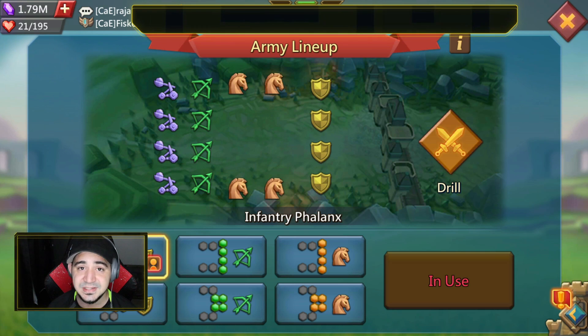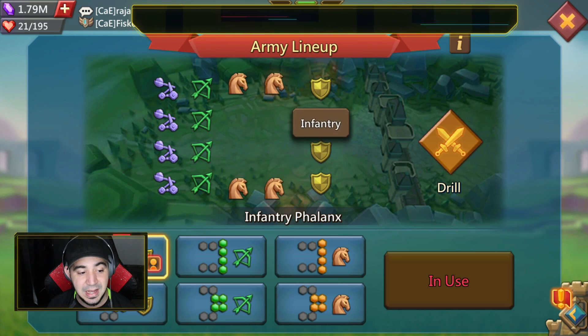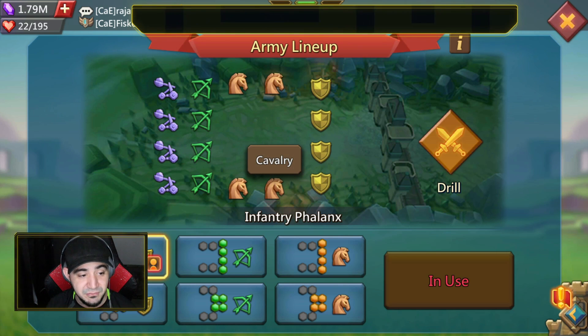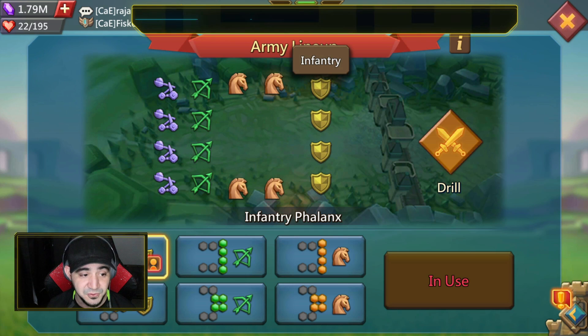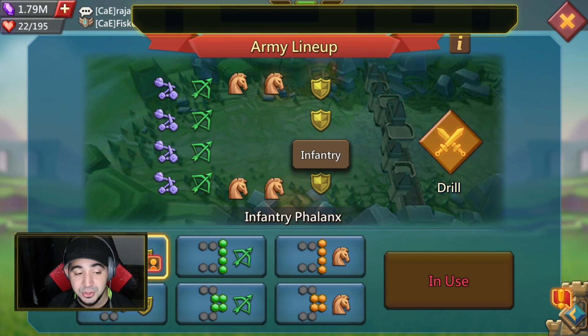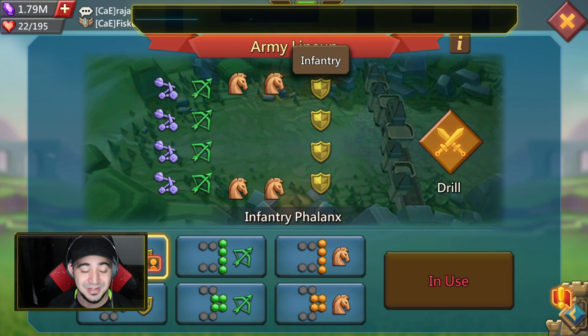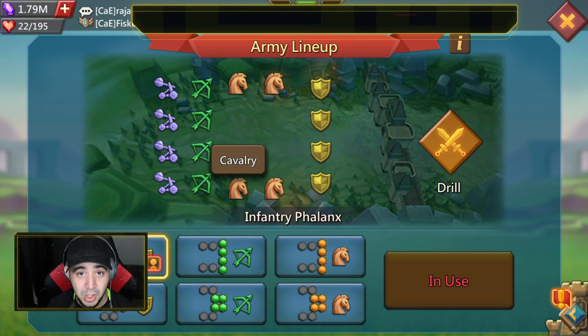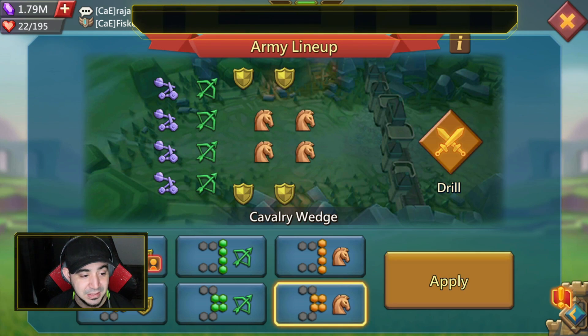This is where the fluff troops come in. Let's say you're sending your range blast and keeping your range all the way in the back in an infantry phalanx. What you want to do is send at least four troops of each type — four infantry and four cavalry. That's going to fill up the squads, with each squad taken up by essentially only one troop. This forces the enemy to attack them first: they hit the first row, then the second, then the third — wasting three of their full attacks on just eight troops — allowing your range to start doing damage to their wall or army.